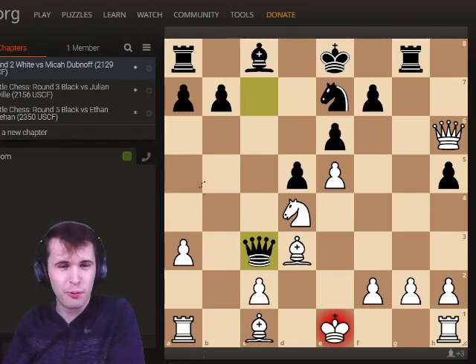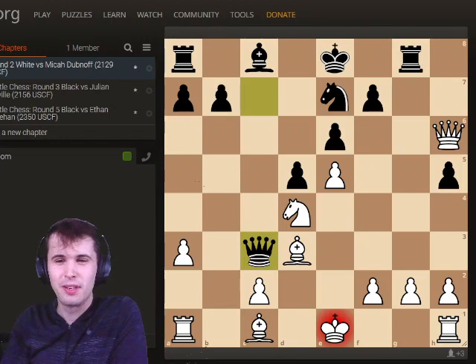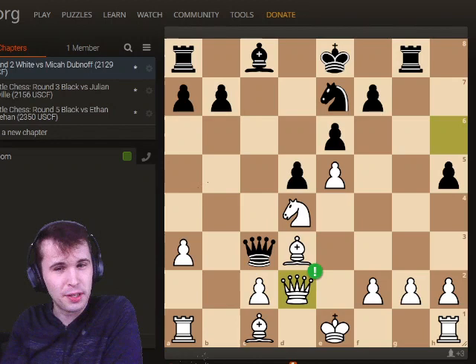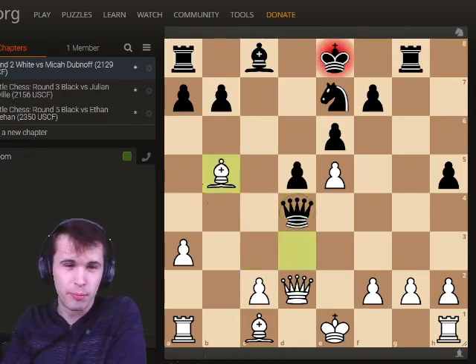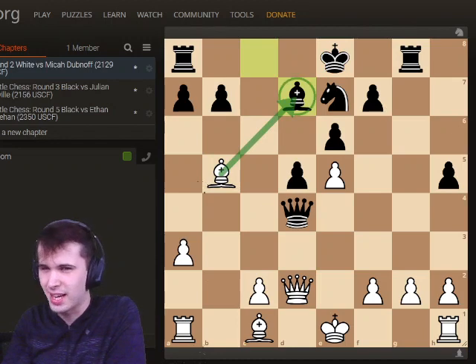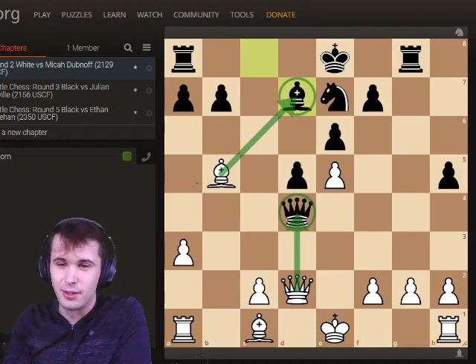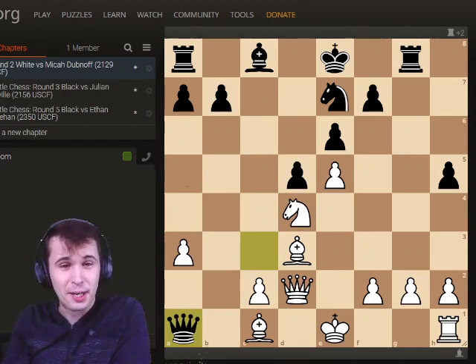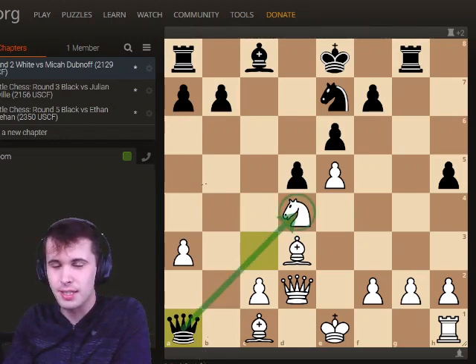But I have an amazing move here — can anybody find it? You can pause the video. The really cool move that I missed: that's the whole point of the Queen being on H6. I drop the Queen back to D2, and I'm indirectly defending the Knight on D4. This is a very common tactic in the French — everybody should know this one. When the Queens are eyeing each other up, all you have to do is move the Bishop: Bishop B5 check, and after Bishop D7, white captures the Bishop and then simply captures the Queen, being a Queen up.